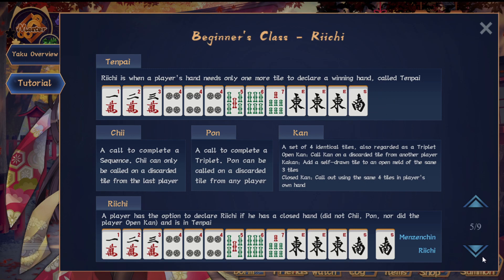Chi is calling a sequence, and Chi can only be called from the player to your left. Pon is completing a triplet and can be called from everybody. Kan is a set of four identical tiles — it's treated as a triplet but also gives you some bonus points at times. When your hand is closed, you can declare Riichi, which is what's special about Riichi Mahjong. As long as you don't call anything and self-draw everything, when you get to Tenpai you call Riichi and can always win on that. For beginners, if you're not sure whether your hand has a yaku, don't make calls.